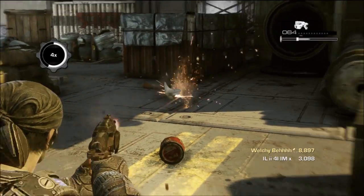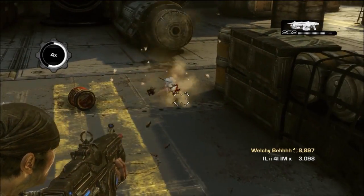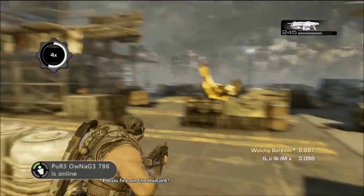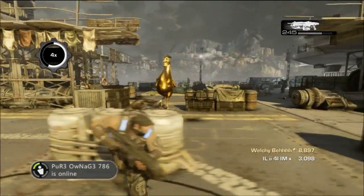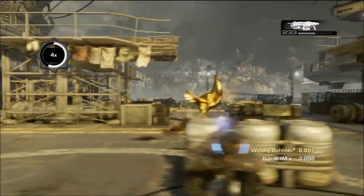That only occurs if you have the super reload booster on arcade mode, which I had, so it might be alright to shoot with active reload. But as you can see, once you shoot it enough, it turns into a giant golden chicken — or lambent chicken, whatever you wanna call it. It shoots out fire and it can kill you. I also noticed that you can't aim at it; you have to free aim at it.